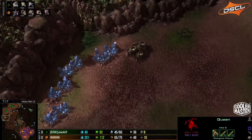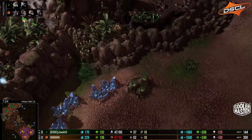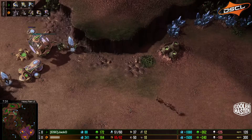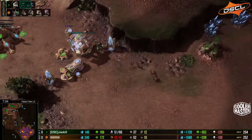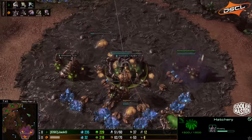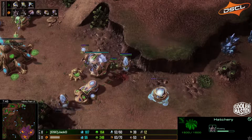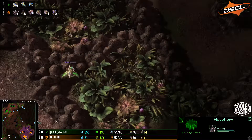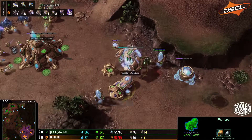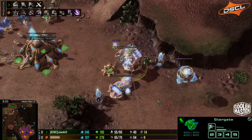You can see how good these players are — the Swedish Zerg really didn't overreact; he didn't make extra units because he already scouted the stargate, so he knows this isn't going to be some sort of all-in with ground forces. Phoenix already getting its first kill on the left side, and on the top right you also see a Phoenix chasing an overlord. It looks like he's doing a very similar build to what Pink did.